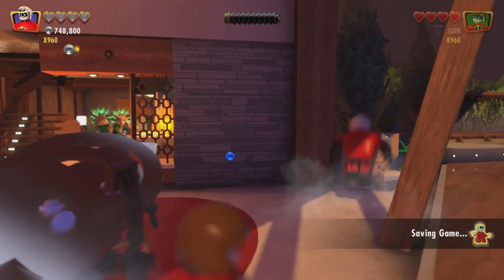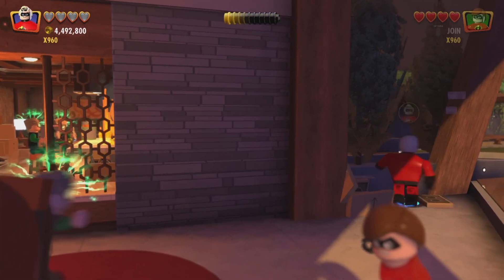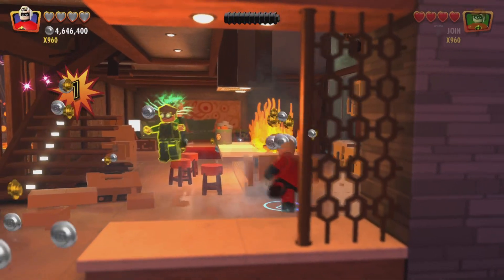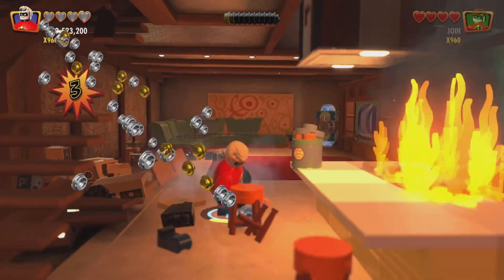Now our first moving box is right over here. There's the first one. There are five of them total, but be sure to get real good in there and destroy it. These small boxes, I'm not sure if they count, but I don't think so. And our next box is right over there.